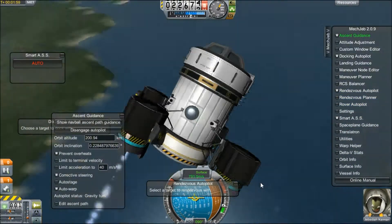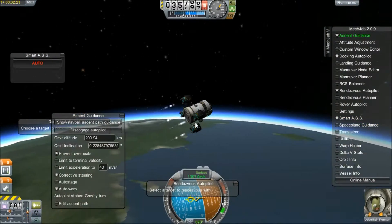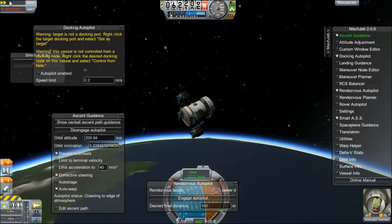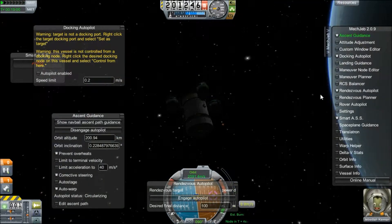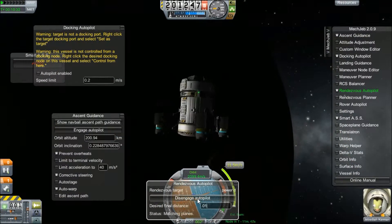Right here on the screen we have a simple crew pod trying to get orbit. I should have put in reaction wheels to help stabilize it, but that's just fine. We are traveling up in space — we have a space station in need of crew.